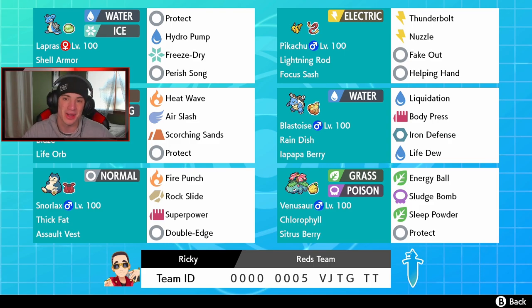In the final spot is our last starter — Venusaur with Chlorophyll and Citrus Berry, running Energy Ball, Sludge Bomb, Sleep Powder, and Protect. If you want to try out this team yourself, the rental code is at the bottom of the screen. Let's get after it — I'm hyped for this one. Let's hop onto the ranked doubles ladder and try to get some wins with Red's team.